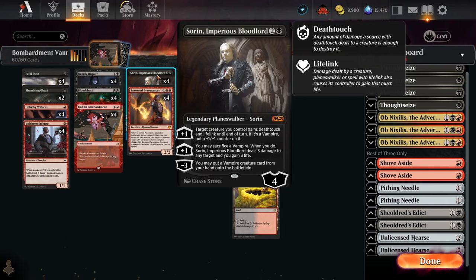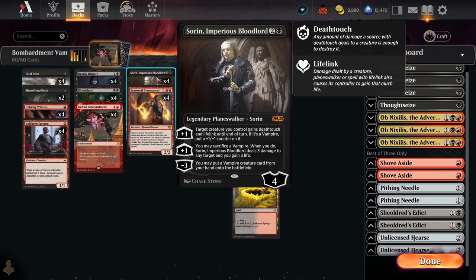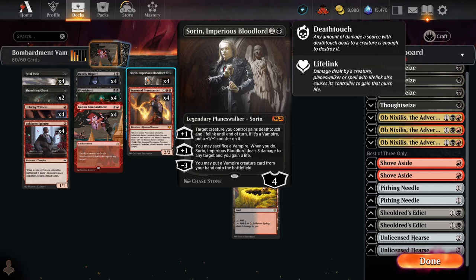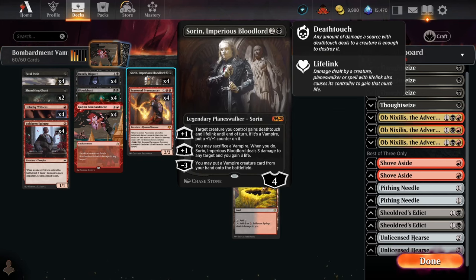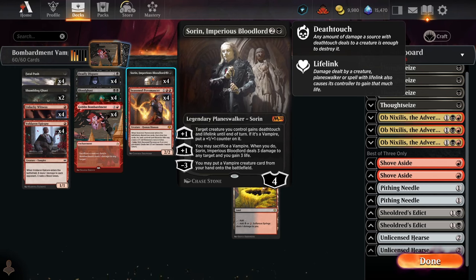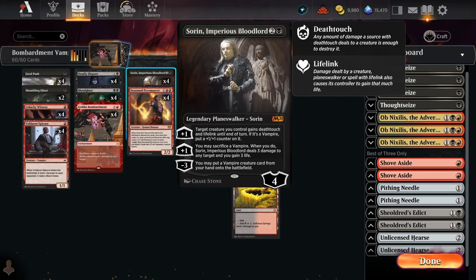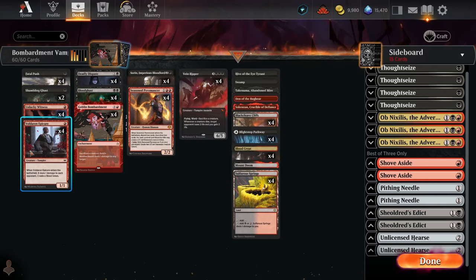Sorin also has some other really nice abilities. We can buff the Veinripper into a 7/6 lifelinker, and we can do that with Voldaren Epicure and Bloodghast too since they're both vampires. You've also got the Lightning Helix ability, which is really big — not only for additional reach in a sacrifice deck dealing direct damage off Goblin Bombardment, but also great at taking out creatures. Against Izzet Wizards, Sorin works so nicely since none of their creatures have more than 3 toughness. That turn-two Bloodghast into turn-three Sorin, immediately sacrifice Bloodghast to kill one of their creatures, play a land, get Bloodghast back — it's a really powerful sequence.